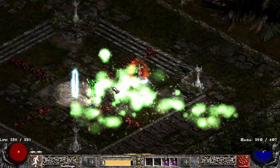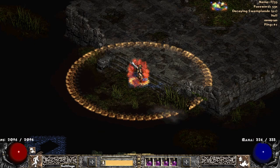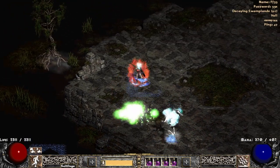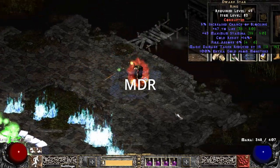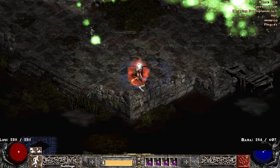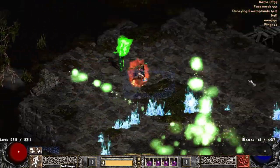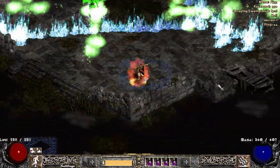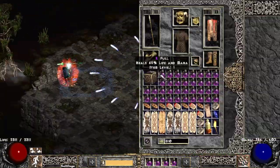I think you're ready. Phase 2: fighting Rathma. Magic damage reduction on gear goes a long way in this fight. I'm using one Dwarf Star, Gherrx, and a really nice amulet. As a Plague Javazon, this is one of the easiest phases for me — I just played very passive throughout. Rathma will be shooting bone spear and teeth at you. Dodge as best as you can and don't stand in the blue fire.